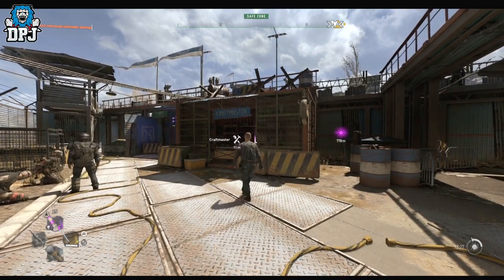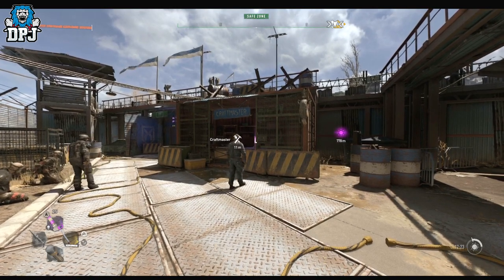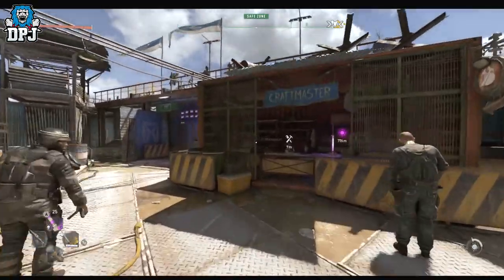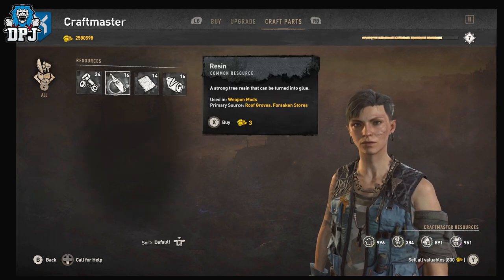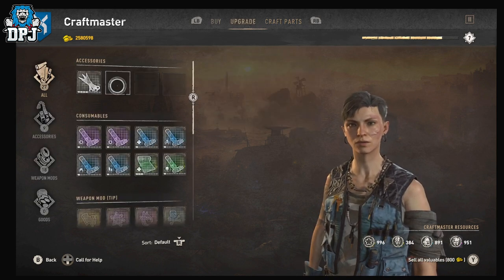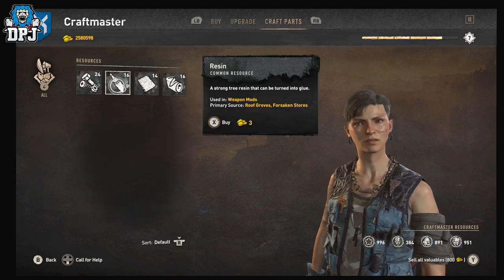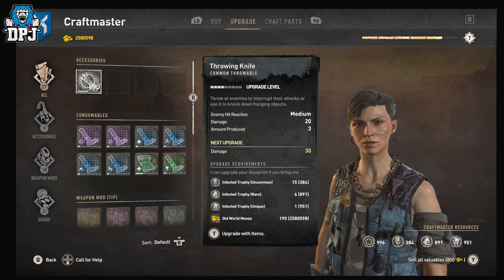I'll link the two previous videos below, but I'll get straight to the point and keep this short and sweet. Come to the craftmaster. What you need to do — for people that haven't seen this before — is purchase one of these items, but before that bar fills up you need to switch across to the upgrade tab. What would happen is the game would be tricked into giving you the upgrade.